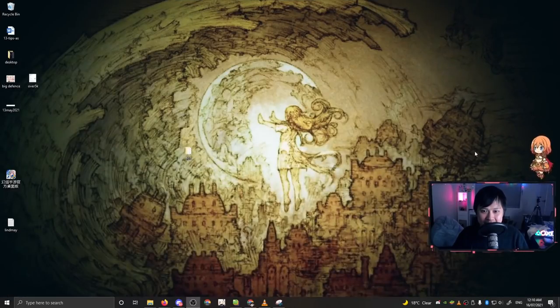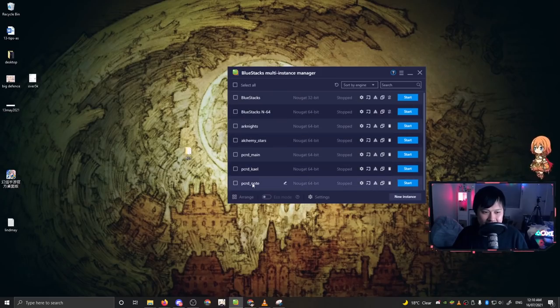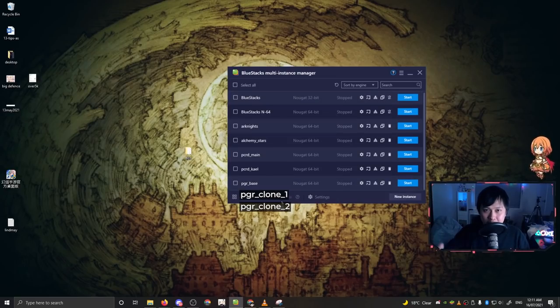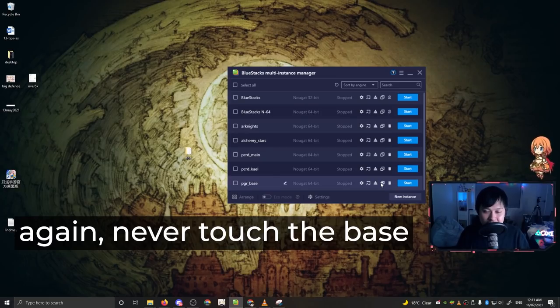For the instance cloning method, let me show you in BlueStacks. You create an instance - let's pretend PGR is installed onto this one. After installing Punishing Grey Raven without opening it, you click 'clone instance' and clone maybe two instances. You then play through those clones and see if you get something good. If you don't, delete that clone, come back, and clone the original instance again to make a new copy. You can do that over and over until you get an account you like.